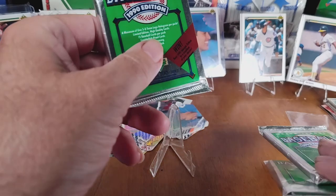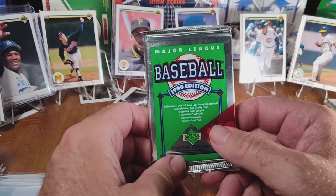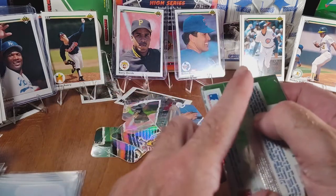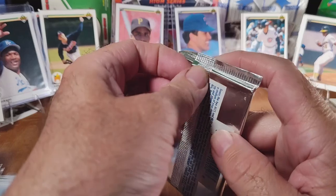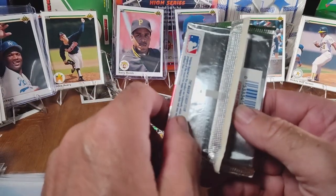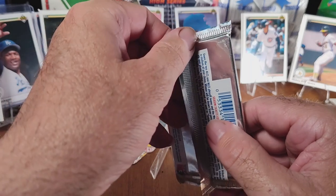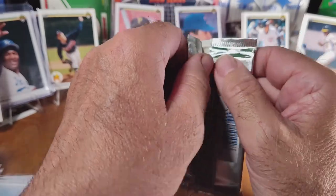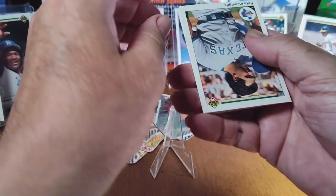Okay, day four of our 1990 Upper Deck opening. I'm opening three packs a day from the box I picked up. If you haven't seen the first three episodes, make sure you go check them out — you'll see me pulling some cards including a Bo Jackson. I do shake so I apologize for that; it's something I cannot control but I've dealt with it my whole life. Okay, here we go, let's see what we got.